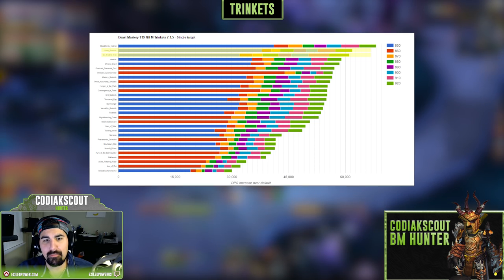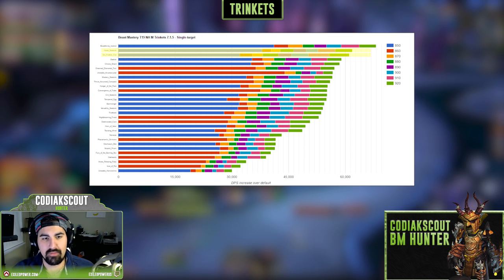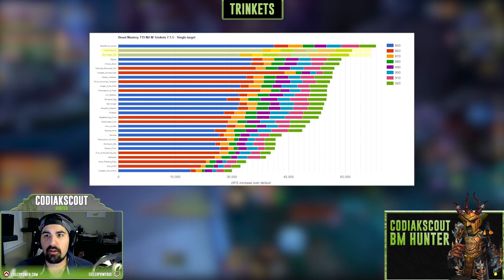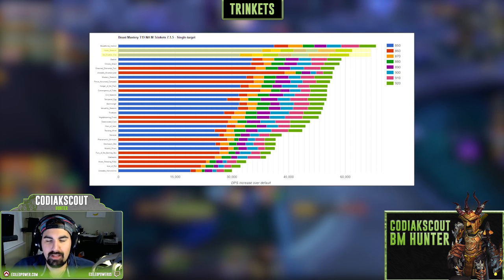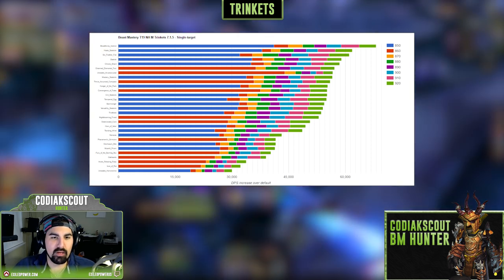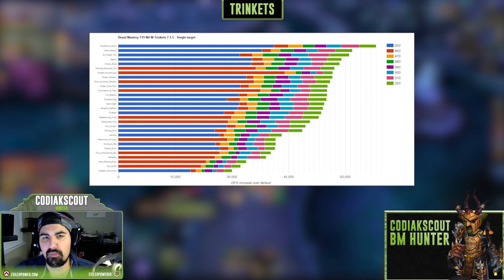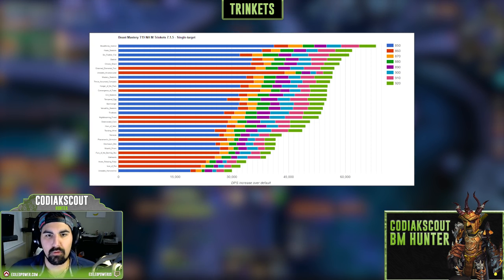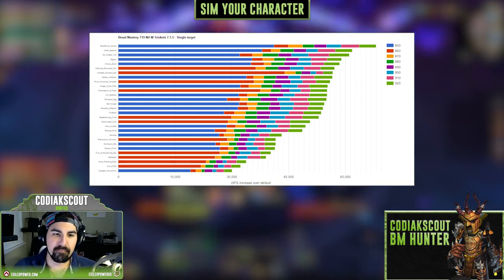The Six-Feather Fan is a world drop, so you'll need luck or a lot of gold hoping someone has one on the auction house. For the Haste stat stick, there are some options in Trial of Valor — Helya has a great one. But again, we're relying on RNG. I'd spend most of your time worrying about trinkets directly in your grasp: the Entwined Elemental Foci, Unstable Arcano Crystal, and BTI. As always, you want these as Warforged as possible, and always sim yourself.